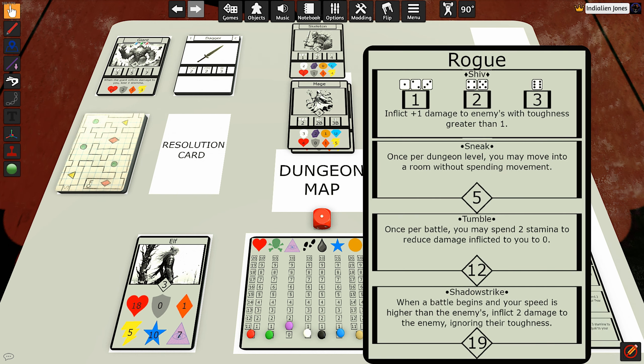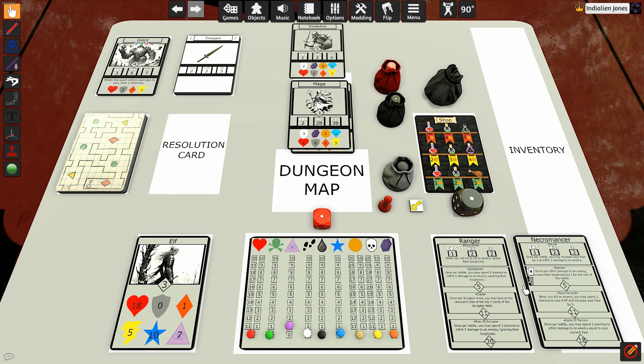Last but not least, we have the rogue. His starting weapon is the shiv. It does one damage if you roll a one, two, or three; two damage if you roll a four or five; and three damage if you roll a six. It also says to inflict plus one damage to enemies with toughness greater than one — so if an enemy has a toughness of two or higher, you'll deal an additional plus one damage because the shiv will pierce through their armor. The shadow strike skill now says: when a battle begins and your speed is higher than the enemy's, inflict two damage to the enemy, ignoring their toughness.